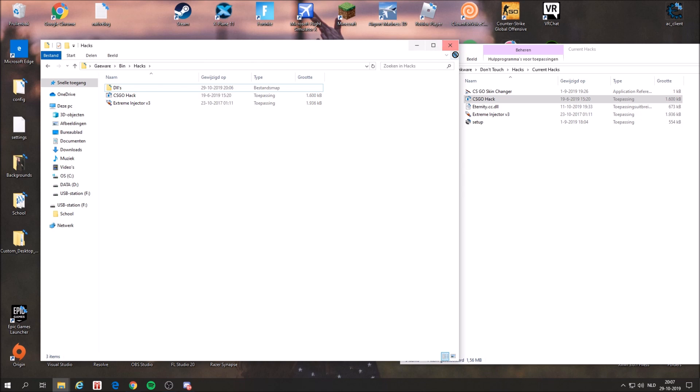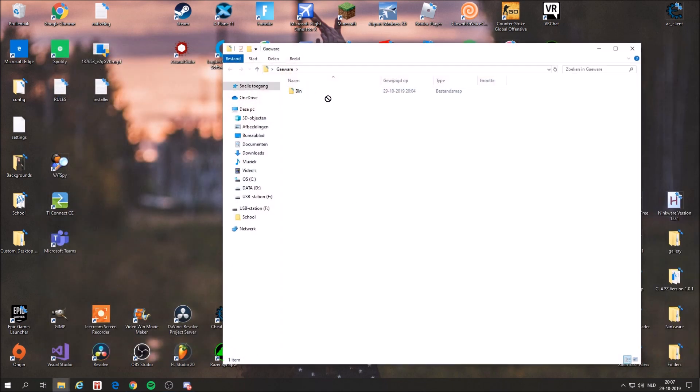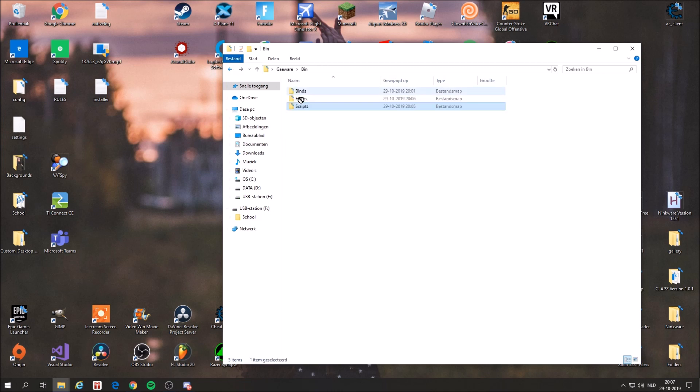Let me show it again. You have your cheat folder, you open it, and you have your bin, your binds, hex, and scripts. In the scripts tab you put the AutoHotkey scripts, and in the hex tab you put the hex files with the DLLs and the injector, and other hex files if you want.